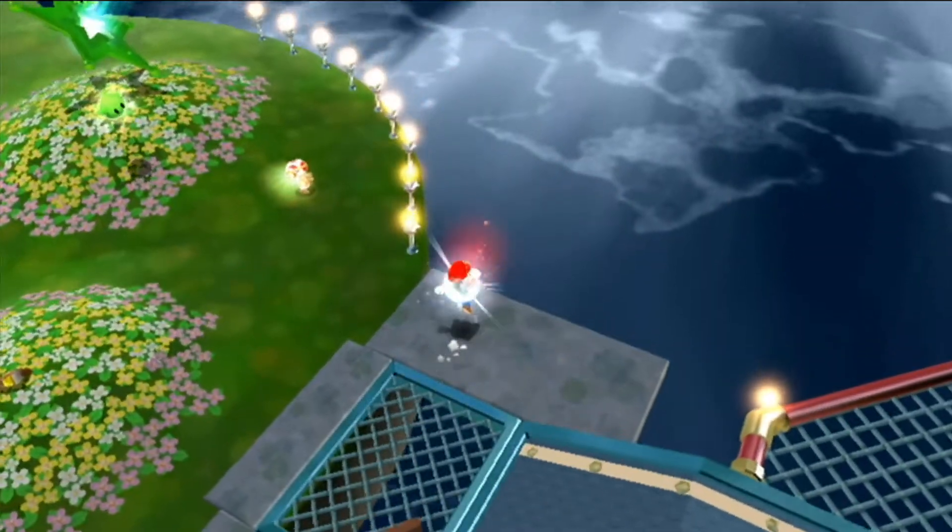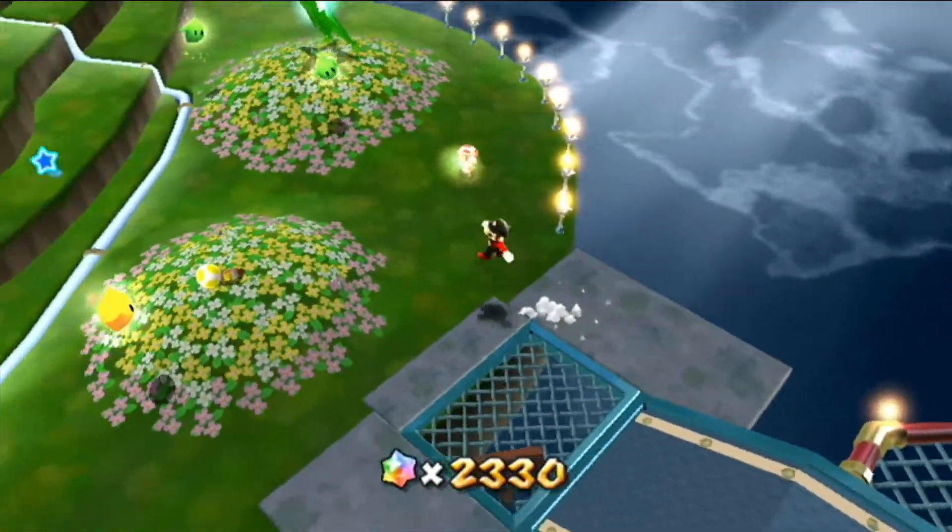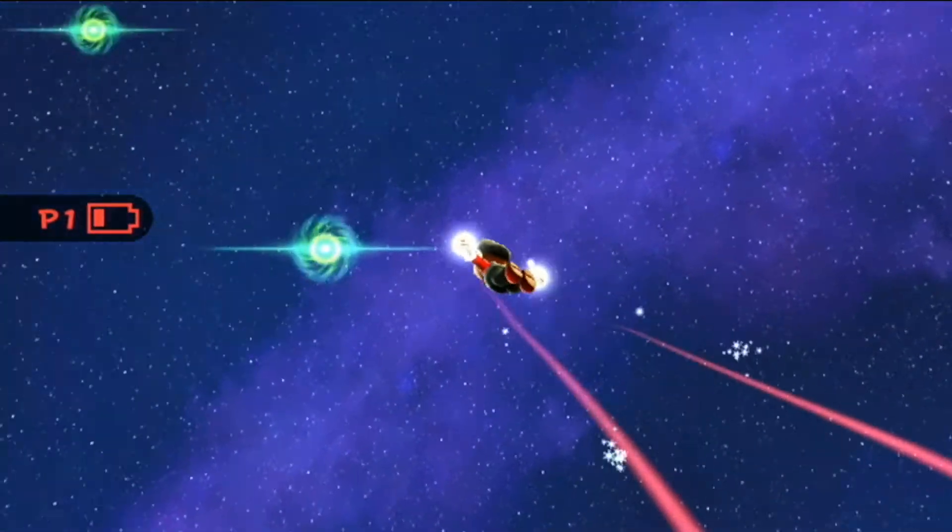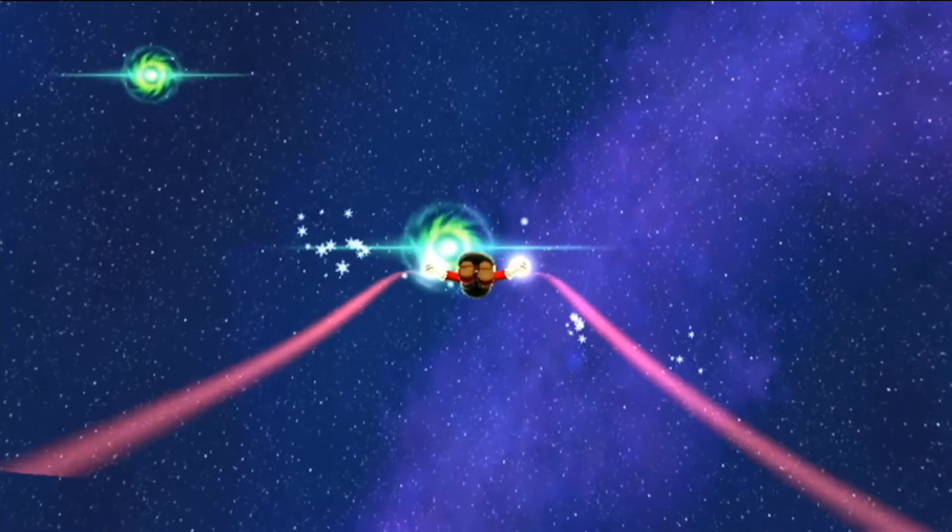Did you know that you can reach galaxies without a launch star? You just need to use the flying Mario power-up to reach them in the hub world, but I think this is only available in the Nintendo Wii version of the game.